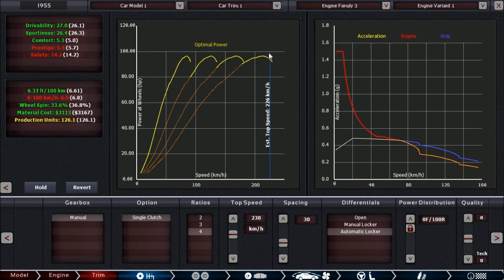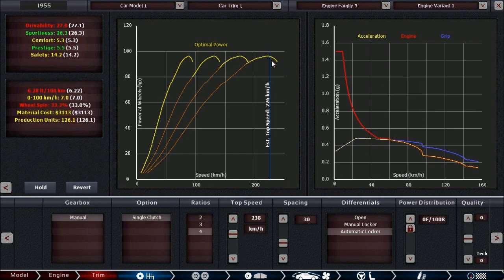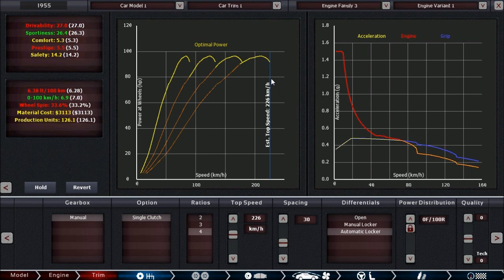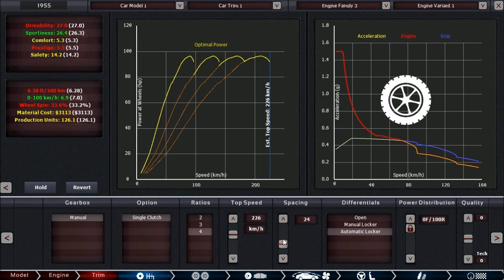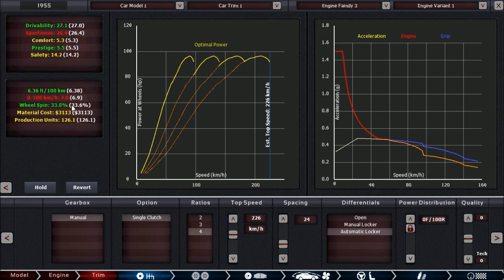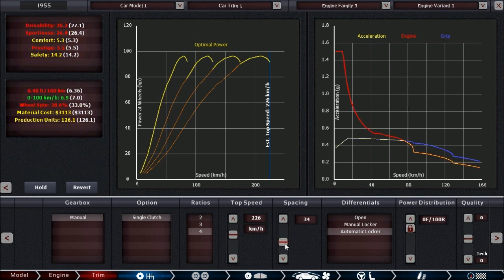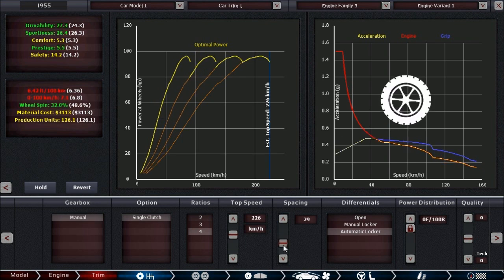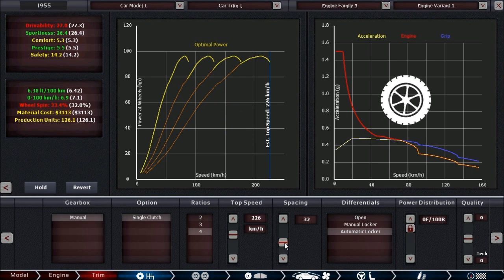Lots of stat increases — nice. For gearbox tuning, we definitely don't need to tune for actual top speed since we'll never reach it. Aim a few clicks below the estimated top speed — that also helps on downhill sections where you'd hit the rev limiter. We test acceleration: 6.8 seconds to 100. We're getting significant wheel spin if we push further, so let's keep it at 6.9 — that's reasonable. Too much wheel spin is detrimental and we can't fit better tires anyway.